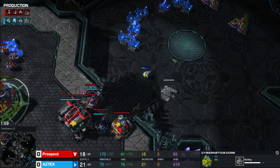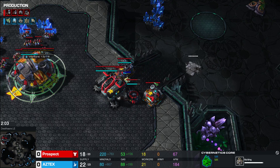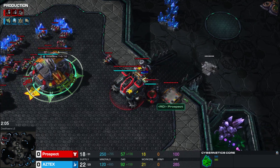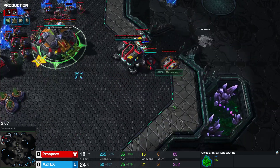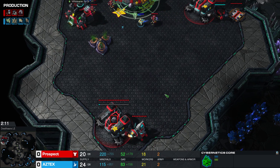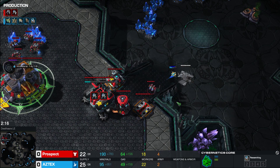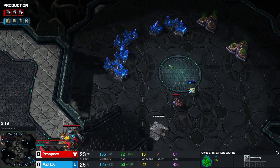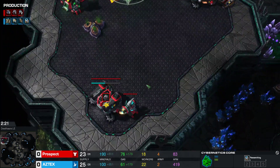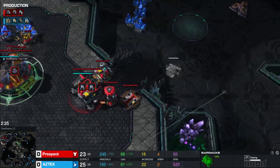Protoss had placed a probe on the natural to see when the Terran would place his natural down. Terran is an interesting race to play against, because if you block the natural, they can build their command center in the back of the base and then float it around.